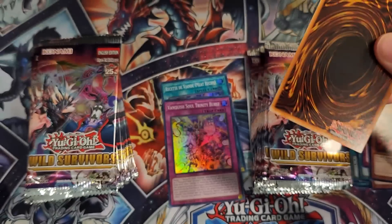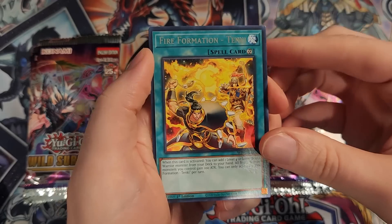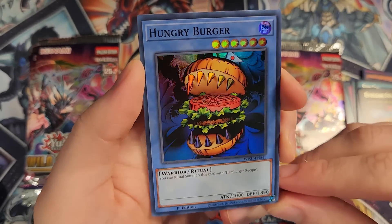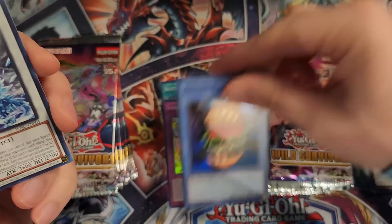What will be our first ultra rare? Remember that this set has ultras, rares, supers, and Collector's Rares. We have Fire Formation Tanki, Evolzar Solda — cool reprint. Hungry Burger! Oh my gosh, look at this — the first holofoil print of Hungry Burger, I'm pretty sure, and it looks gorgeous. We can summon our Hungry Burger no problem now.